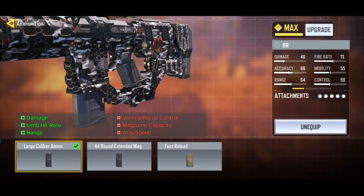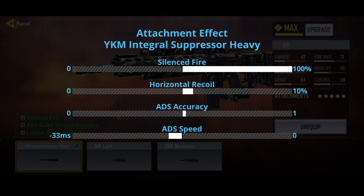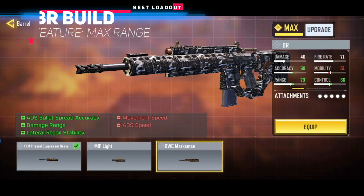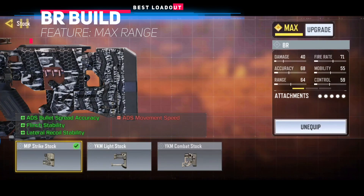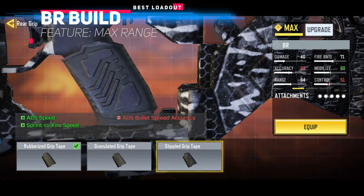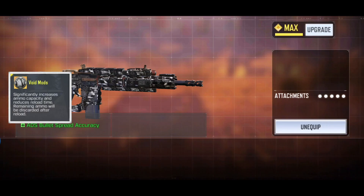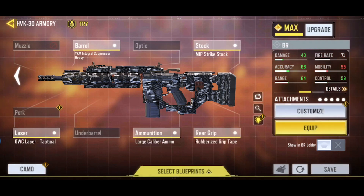To start with, we will use the Large Caliber Ammo. Then we choose the YKM Integral Suppressor Barrel for its horizontal recoil control and better bullet spread accuracy. We didn't pick the Marksman Barrel since the 4-shot range is already 65 meters, so no extra range is needed — the silenced fire that the integral suppressor provides is more useful here. The rest of the attachments are almost identical to the MP build, except we use Rubberized Grip Tape for its recoil control, improving weapon vertical recoil by 20%. It is also always recommended to equip an Extended Mag Mod in BR.